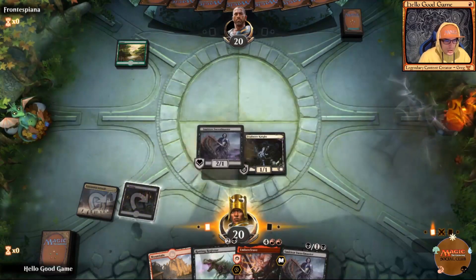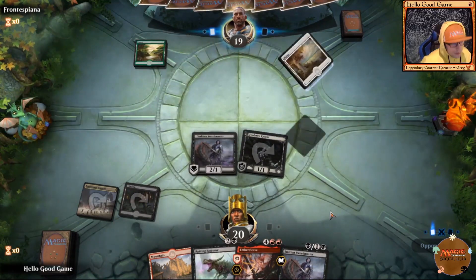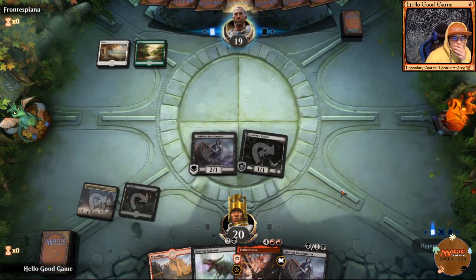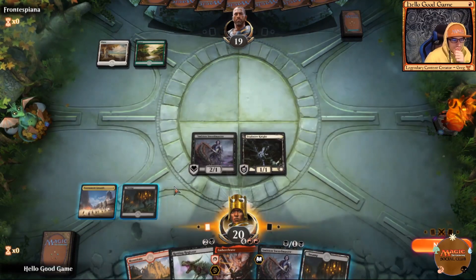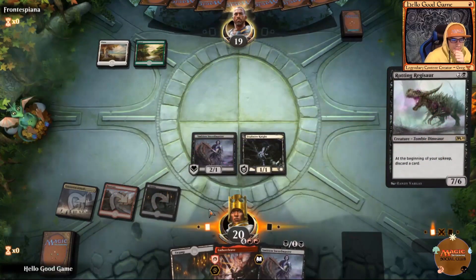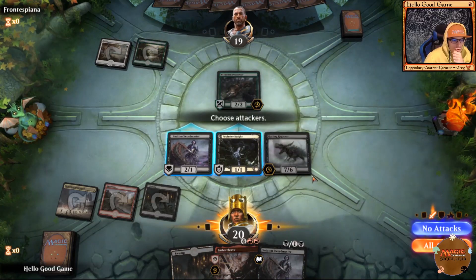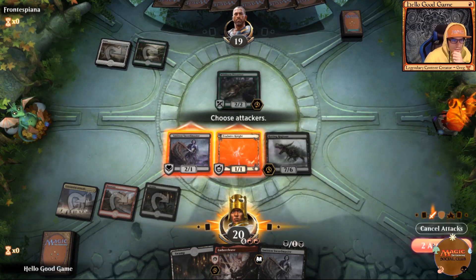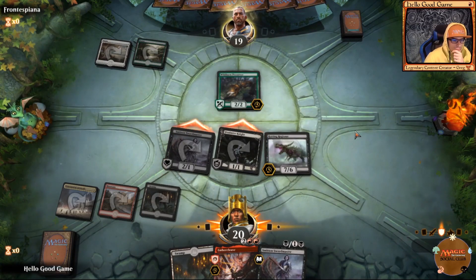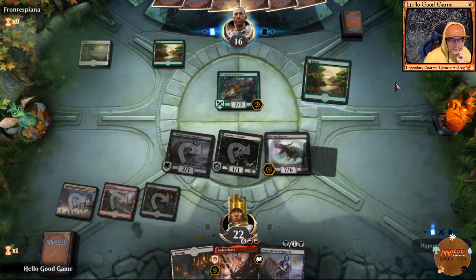We toss the creature out and attack for one — it is what it is. He drops for two. Reggie comes out. Wildborn Preserver — we're going to all attack here. If he blocks that's on him. Normally Wildborn Preserver is something you want to buff up later in the game.